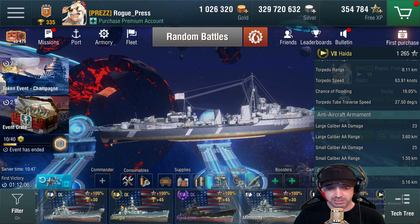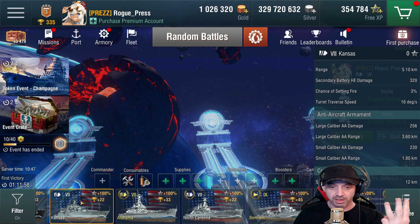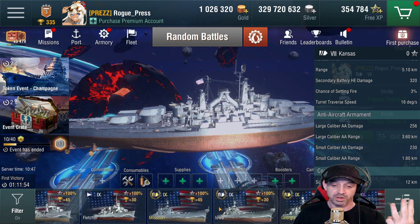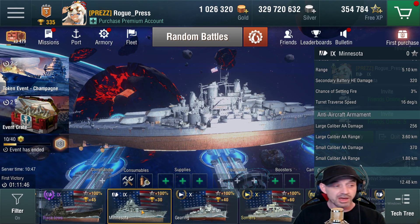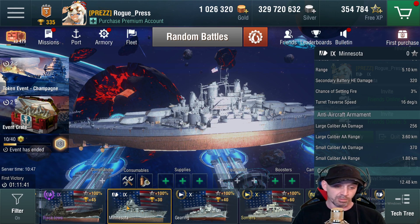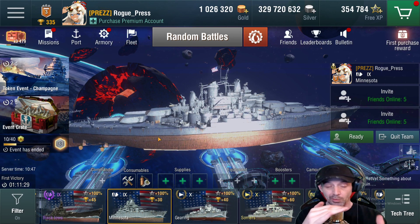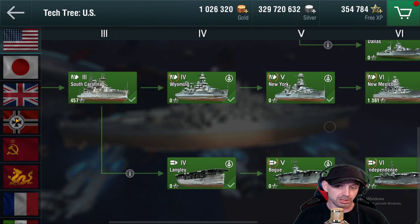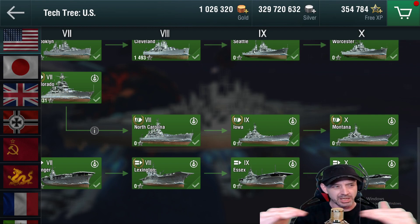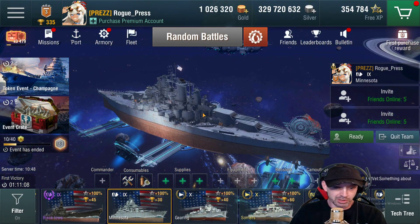Now let's get into the ones we really want to know about, starting with Tier 8. We're getting three new battleships: the Kansas, the Minnesota, and the Vermont — Tiers 7, 8, 9, and 10. They're going into the American battleship tech tree split, filling in that new space you can see in the tree. It looks like a pretty good fit right there.